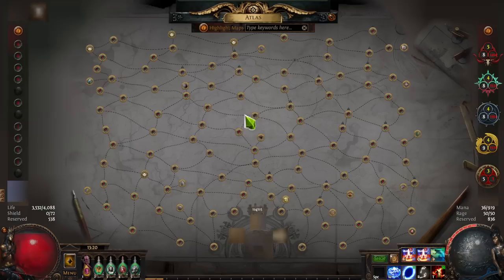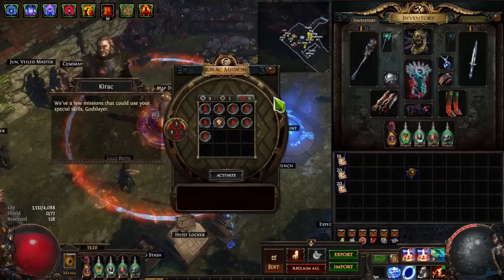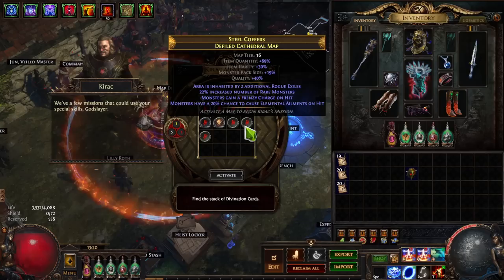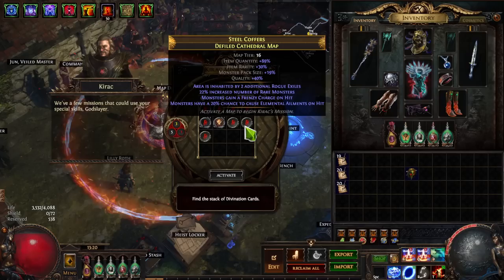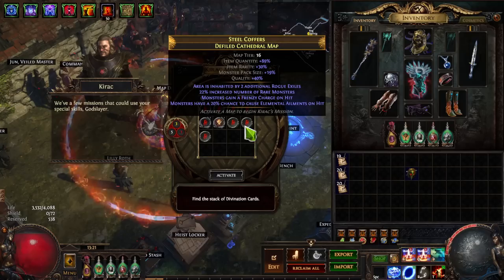Now, what can we do with this? As you can see, Defiled Cathedral is the only uncompleted map on my atlas. Something I've always enjoyed running are particular Kirak missions - specifically one that says 'find the stack of divination cards.' What this does is it takes one of the divination cards available in this map, divides it by weight, and drops it as a full stack on one of the monsters. It doesn't take a card you find and upgrade it - it just places a full stack, and then you get it.